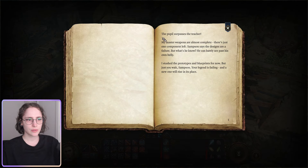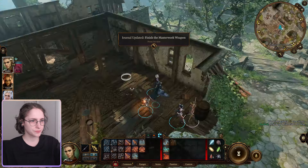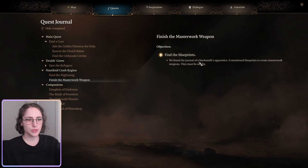The pupil surprises the teacher - master of weapons almost complete, there's just one complement left. Designs are a failure so he can barely pass his own belly. Prototypes of blueprints - so this is the pupil's writings. I stashed the prototypes for now, but a new legend will rise. Oh my god, let's pick this up! Finish masterwork weapon, gonna hide the completed ones. We found the journal of a blacksmith apprentice that mentions blueprints to create masterwork weapons - they must be nearby.